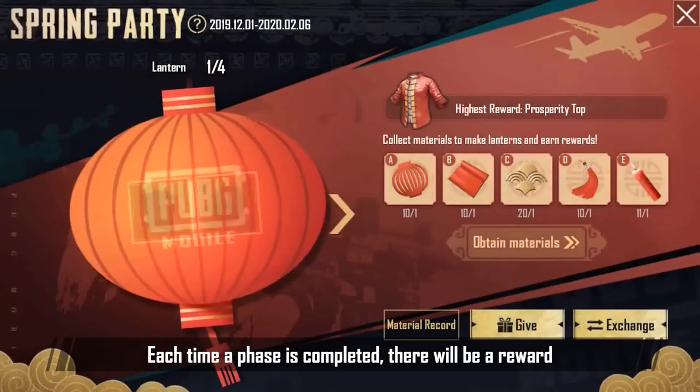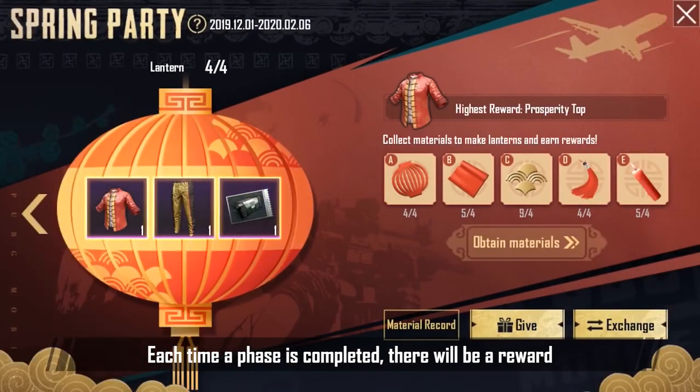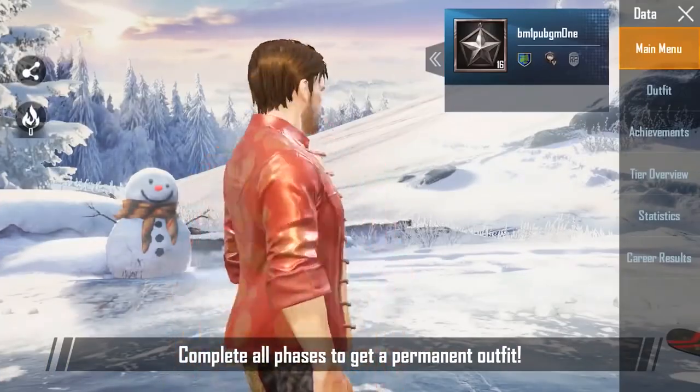Each time a phase is completed, there will be a reward. Complete all phases to get a permanent outfit.